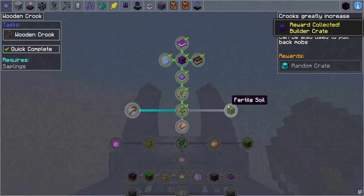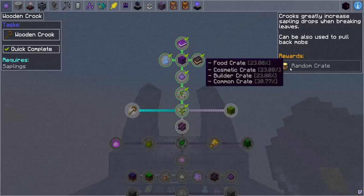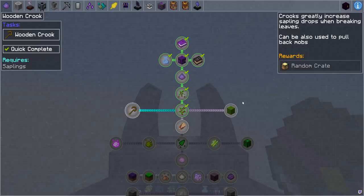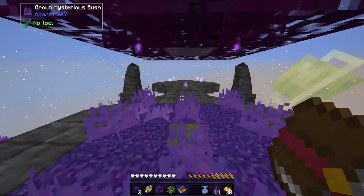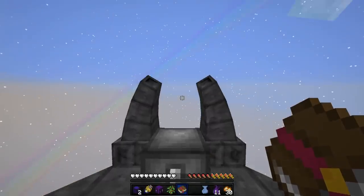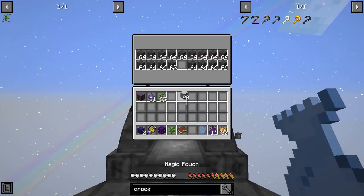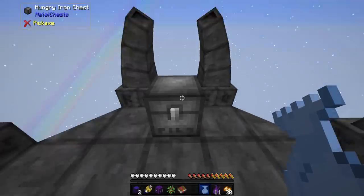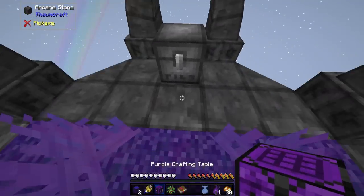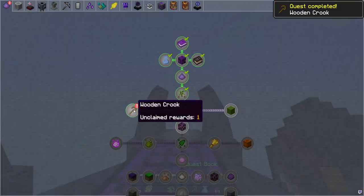Then we get a wooden crook. This is a little bit annoying that the reward notification overrides what you're trying to read, but crooks greatly increase sapling drops when breaking leaves and can also be used to pull back mobs - by hook or by crook, I guess. Wooden crook is just a bunch of sticks. I still have my iridescent logs and I never put down my crafting table, so let's do that now. There we go - a wooden crook, and I obtain that quest reward as well.